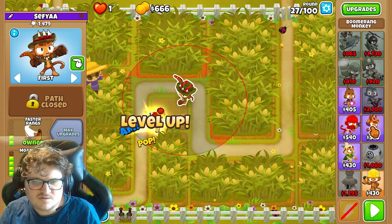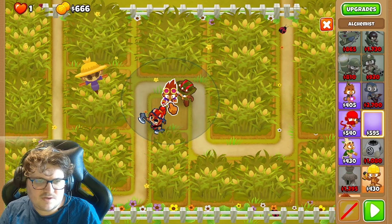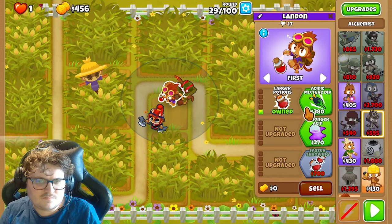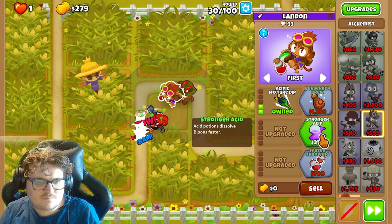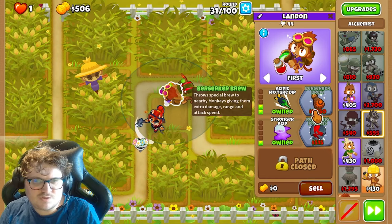Now you're gonna get the Alchemist. Let's get down to him and we're gonna place him right here. Let's get Larger Potions, then we're gonna get the Acid Mixture Drip, and now you're gonna get the Stronger Acid. There we go — and Purging Potions and Berserker Brew.